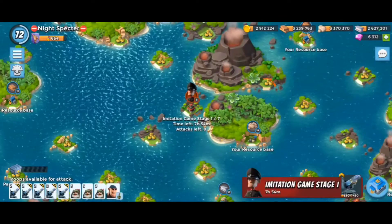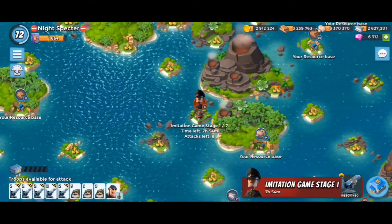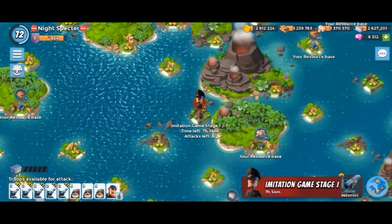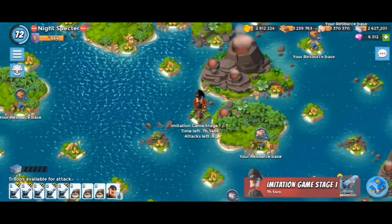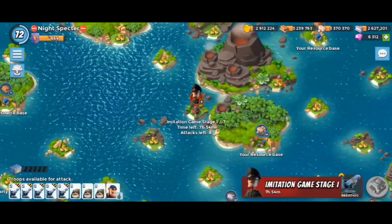Hey guys, Nate here. So we're gonna tackle Hammerman's imitation game. You can see I got five critter cannons, three bombardiers, and Bullet with energy drink. Go on stage one.